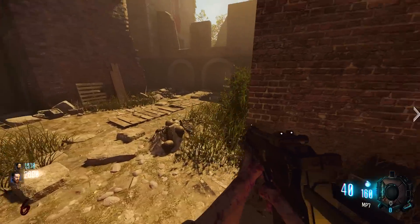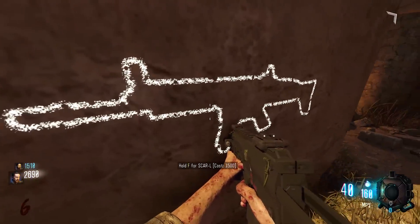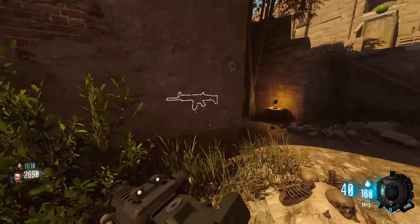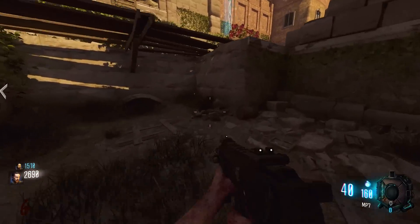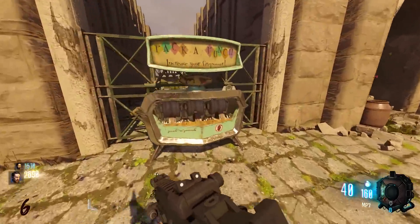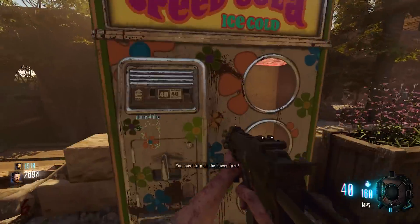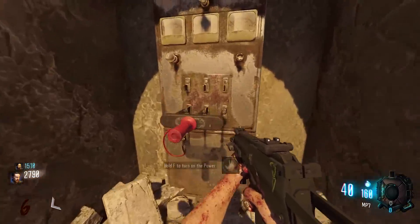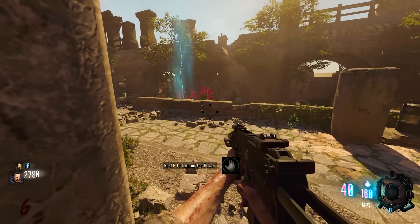I like the Spaz but the reload on it is rough. Wait — SCAR-L is right here! I only have 1500 though. It is 1500 — okay. Well, that's better than rolling the box. Pack-a-punch: here's the box, here's a power switch. I'm not turning on the power yet.